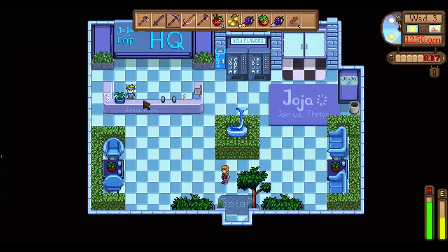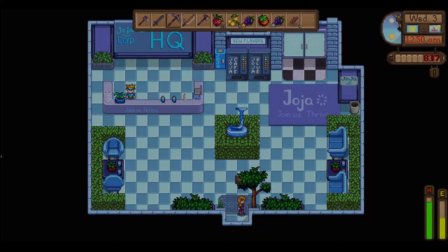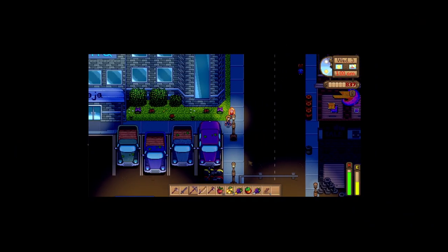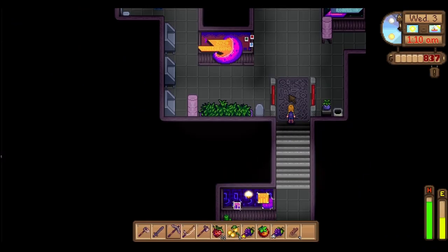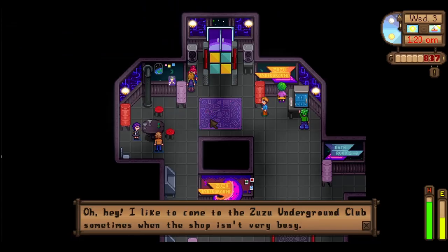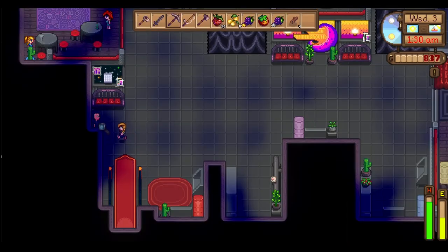JojoCorp head office — 'You don't look very important.' Well, I'm as important as it gets, buddy. And there's the Zuzu Underground Club here. I got in — skipped the line! Oh, and this is Sandy! She has a Zuzu Underground Club sometimes when the shop isn't very busy. It's sad that we can't talk to her but that's pretty cool.